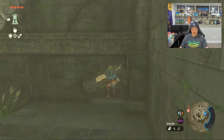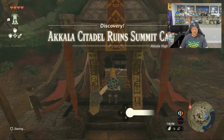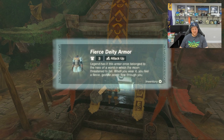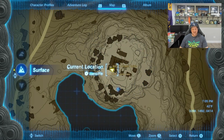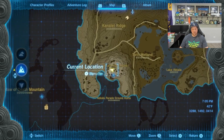Yeah, this is it. That's literally all you had to do. We've got the Fierce Deity armor. The hard part was just getting here. The exact spot was right here in the Akela Citadel ruins.